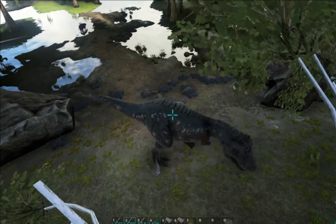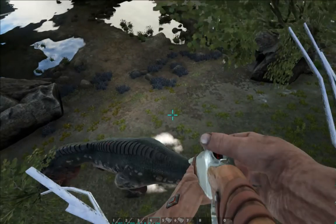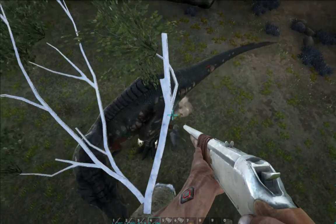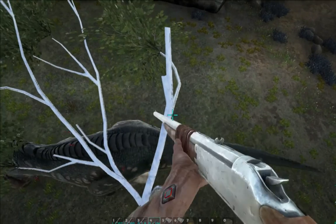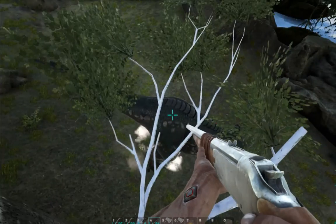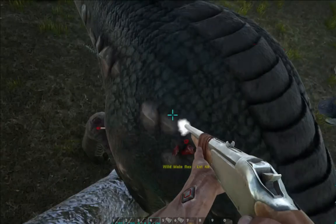Might be easier if I use my gun. But yeah, so as you guys can see right now, these new crossbow attachments — this is just the bomb, man. You can tame a freaking Rex while hiding in a tree. I am loving this. Pickle, what do you think of it?